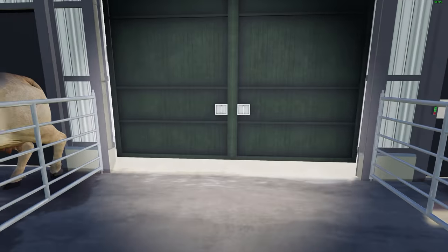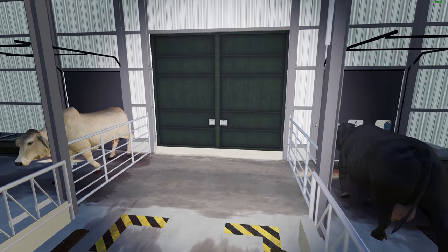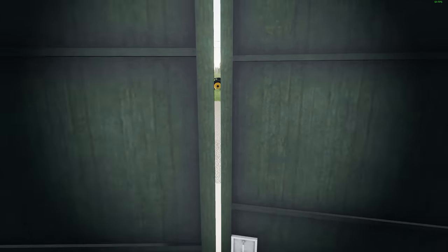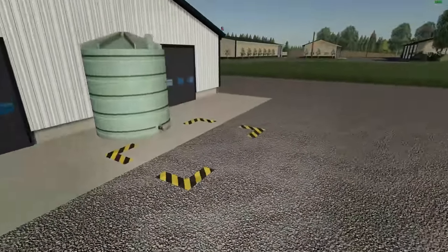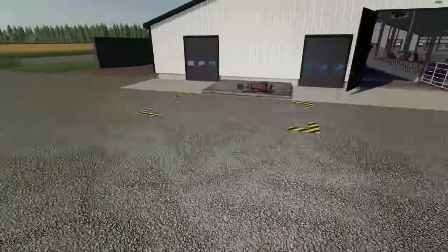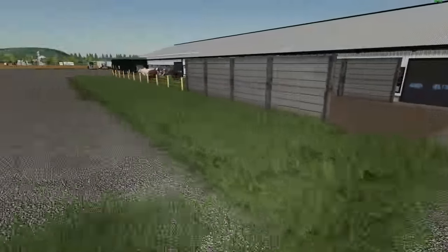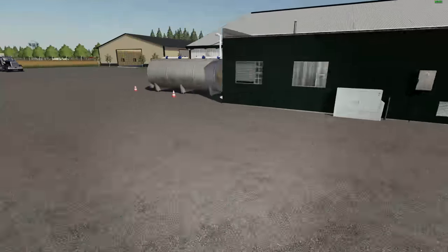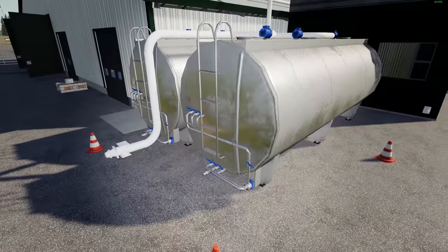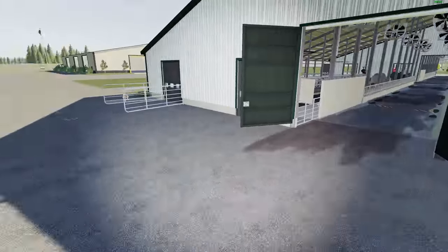I laughed the first time walking through — a cow was thrown the other way and its head was stuck through the door, it's hilarious. Opening up this side, you can see the different inputs: there's where you put your water, pick up your slurry, pick up your manure. Some cows are outside — they walk right through the door, but that's fine. There's where you pick up your milk and where you drop off your cows.